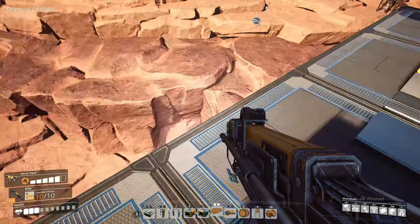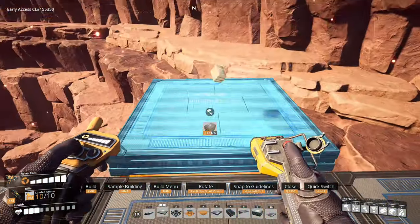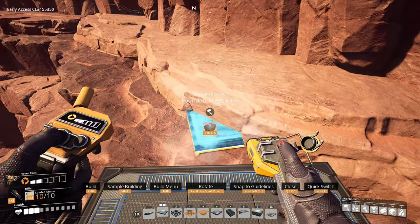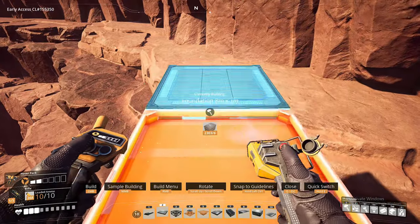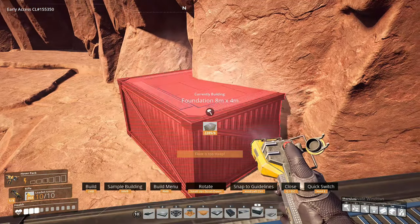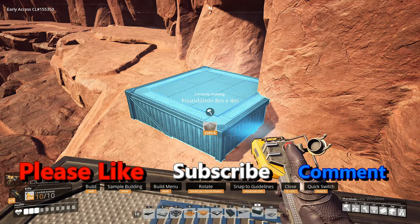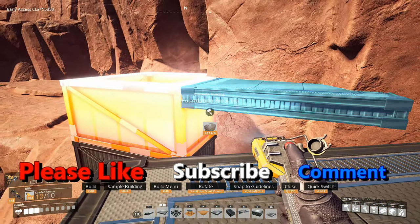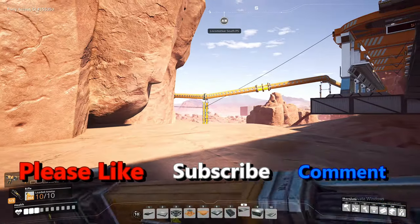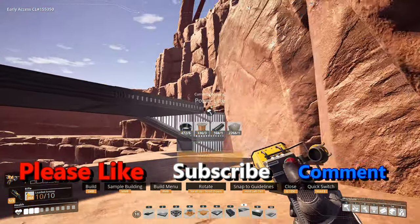We've done a lot today. We've done the AI factory, done the rod factory, and we've done the sulfuric acid factory. In the next episode we've got to complete this loop all the way back to the main line, figure out where the uranium mine is going to come from and how that's going to be wired up, then do the uranium rod factory and the nuclear power station. That could take a lot of effort. Right guys, thanks for watching - please like, subscribe, comment, all the good stuff, and I'll see you next time for some more Satisfactory. Bye for now!